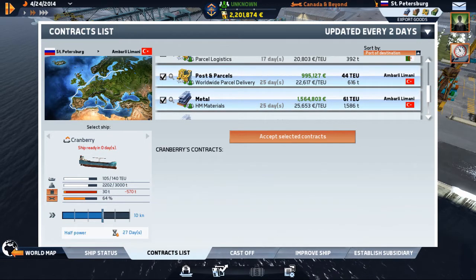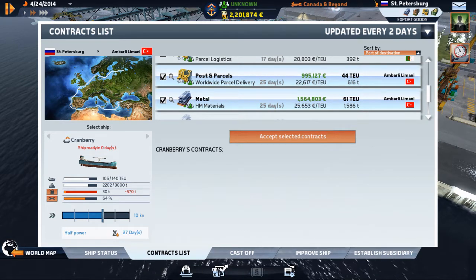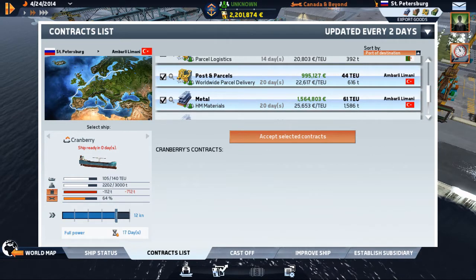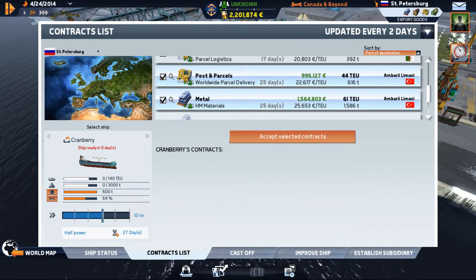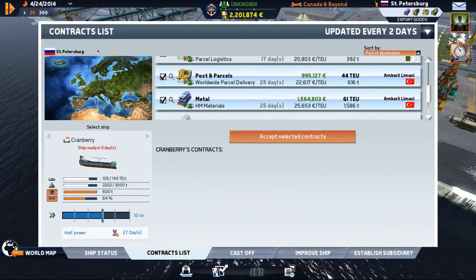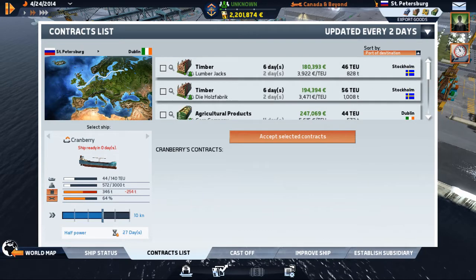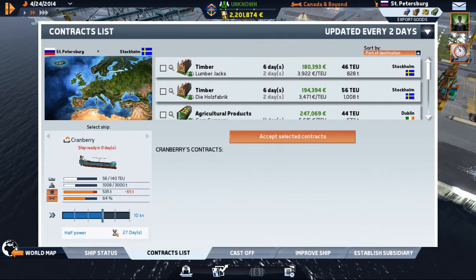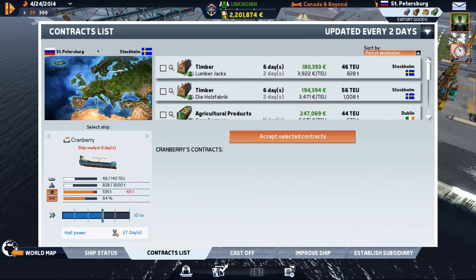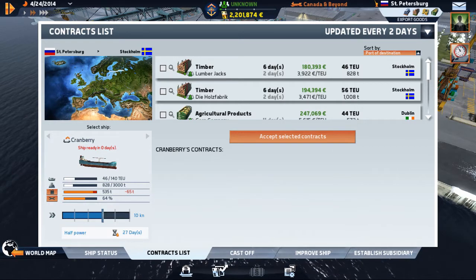Let's try that. That one we wouldn't make it at all — we'd actually run out of fuel. So 27 days — we're going to end up paying late on those. My ship isn't all that fast right now. We can take two loads of logs, they're not nearly as lucrative, to Stockholm — but it's going to take us quite a ways. And I can't make Stockholm in six days.